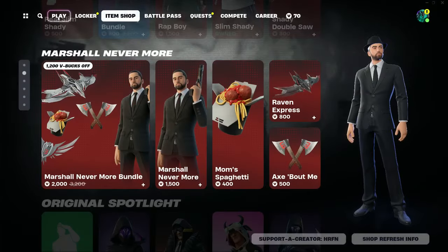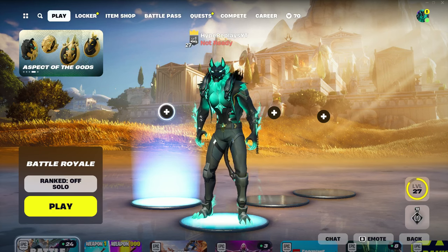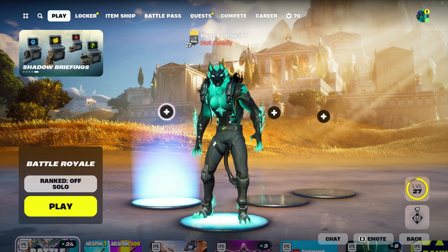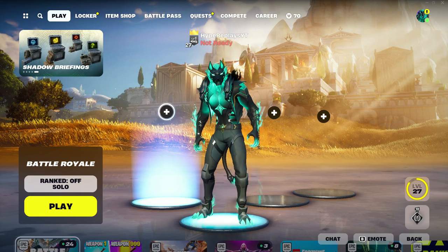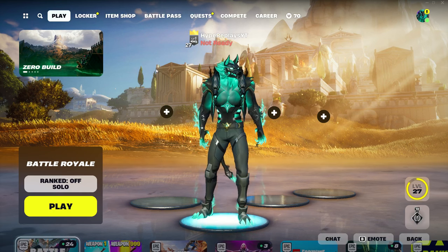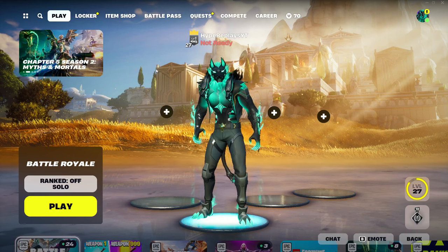If you're picking up anything in today's item shop and would like to support me, you can use my code HRFN — all one word — hashtag ad, hashtag Epic partner. Using my code means we can do more gifting and giveaways. Now, I'm going to be showing you how to split screen in Fortnite Chapter 5 Season 2 — this works on every single platform: Xbox, PlayStation, PC, Nintendo — literally everything.